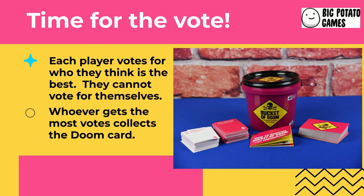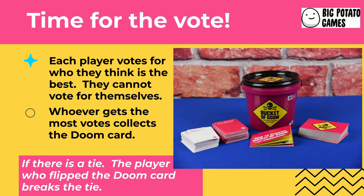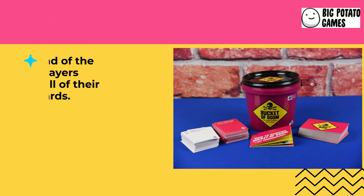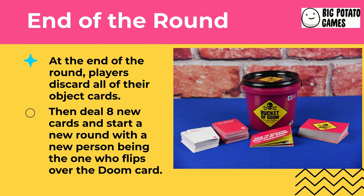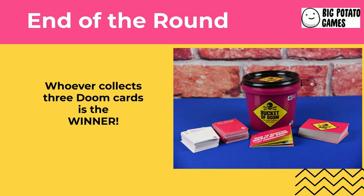Whoever gets the most votes collects the Doom card. In the event of a tie, the person who flipped over the Doom card is able to break the tie. Once the round is complete, players discard all of their object cards and then receive eight new cards. The game repeats with a new person being the one who flips over the Doom card. The first player to collect three Doom cards is the winner.